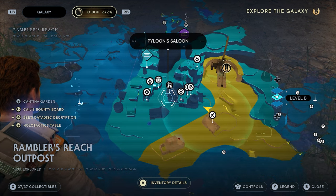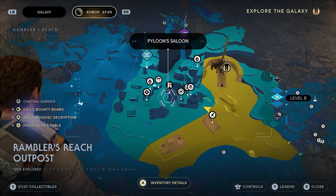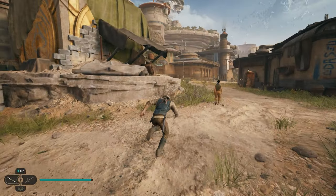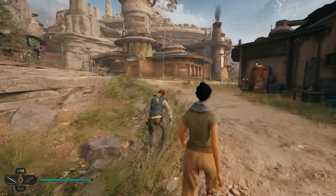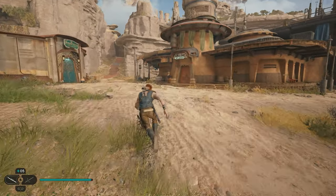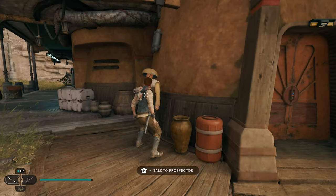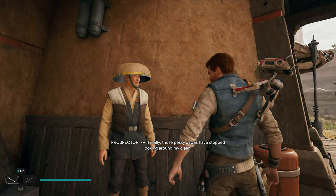To start this, you want to go to Koboh and work your way to Pyloon's Saloon in the Rambler's Reach Outpost region. Run over to the saloon and talk to the dude chilling on the outside — you can see him kicked back against the building. Go ahead and talk to him to start a little side quest. Then go to a meditation site and fast travel to the Bygone Settlement where the Jawas are, and we're going to complete this side quest.